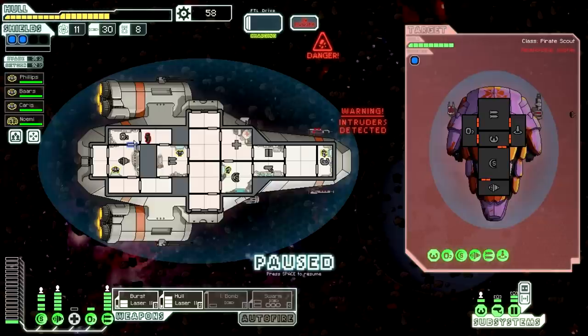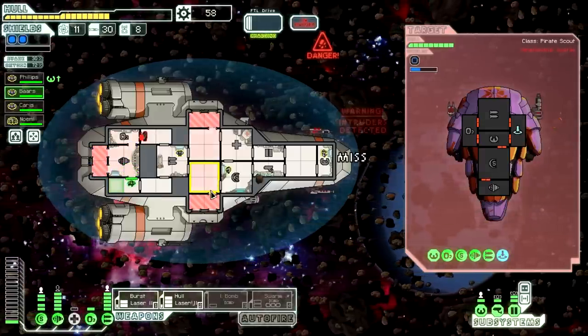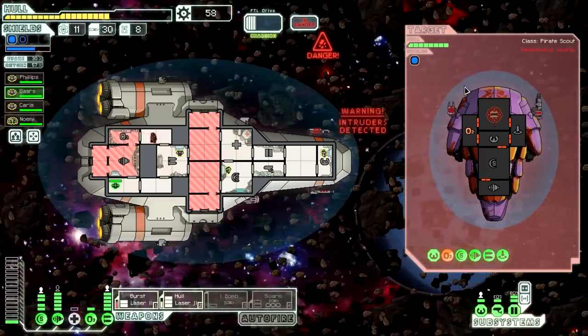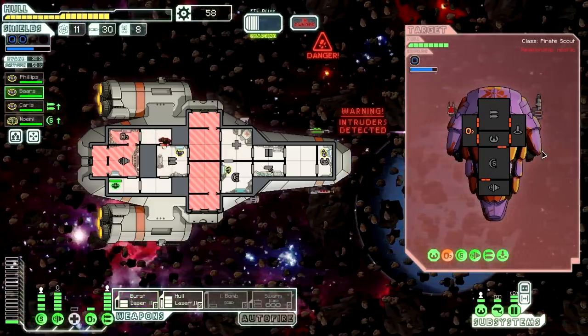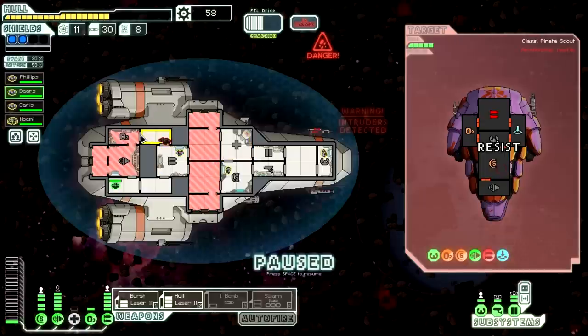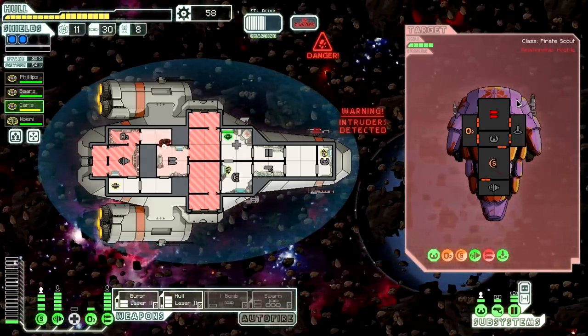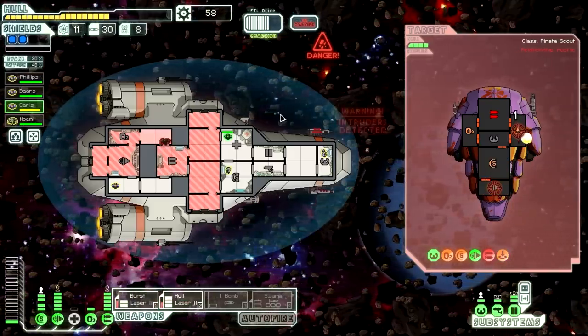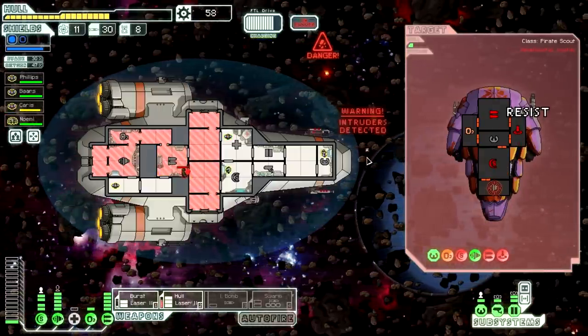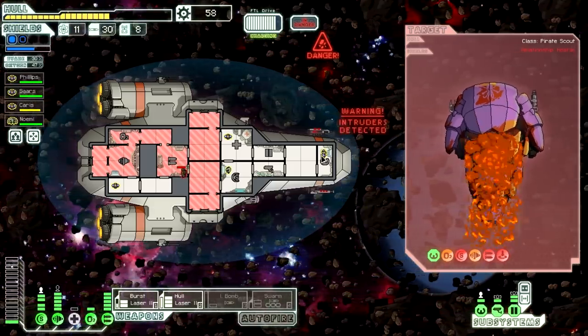They've boarded us — that was a silly decision. I wouldn't recommend doing that if you're a prospective interstellar terrorist out there. You're just going to hide out in this room, and this is going to be bad for them. Burst laser on weapons, because I really don't want to get hit by laser plus beam. They've already taken one hit to their oxygen room just as a result of the asteroids. All of their weapons are also now offline. All of their weapons are now offline, so really they're basically done. They can't really do anything. Hull laser will take them out. Actually, an asteroid did it first.